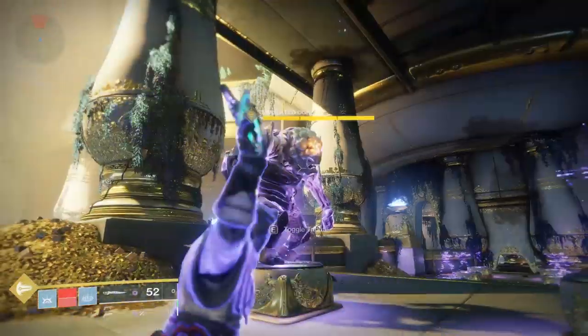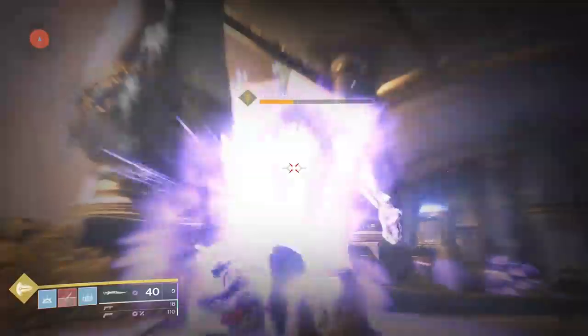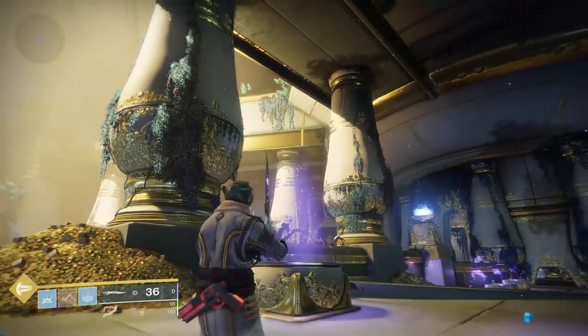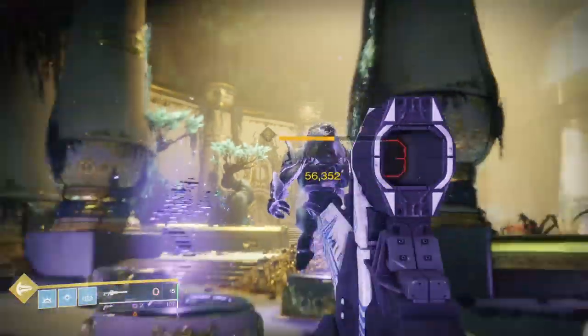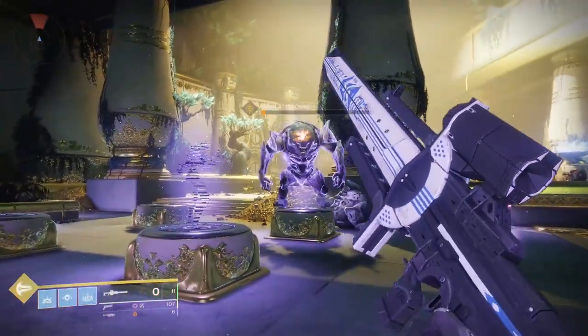Now if you want to do burst damage, wait till you have max Sword Energy, then do two heavy attacks. This will consume eight Sword Ammo, so be careful with it. This is actually a little stronger than Izanagi's Hone Edge, which is the most popular weapon in Nightfall right now.